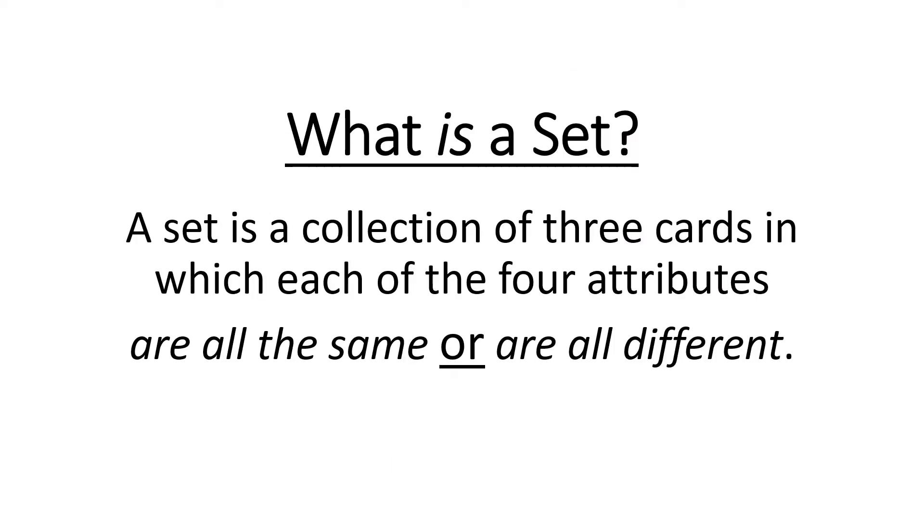Now what exactly is a set? This is the toughest thing to really be able to identify when you play the game. So I'm going to give you the definition and then show you examples. A set is a collection of three cards in which each of the four attributes — color, shape, quantity, and shading — are either all the same or all different across those three cards.